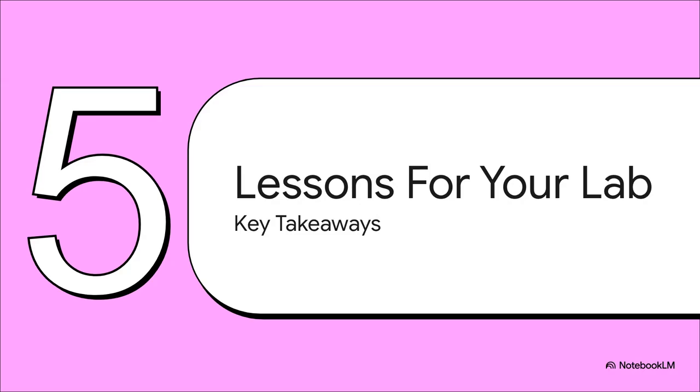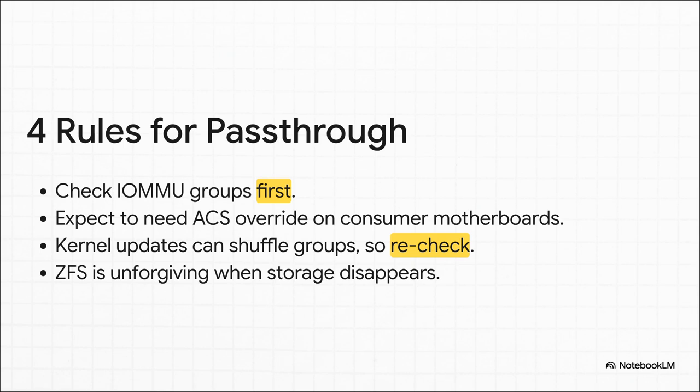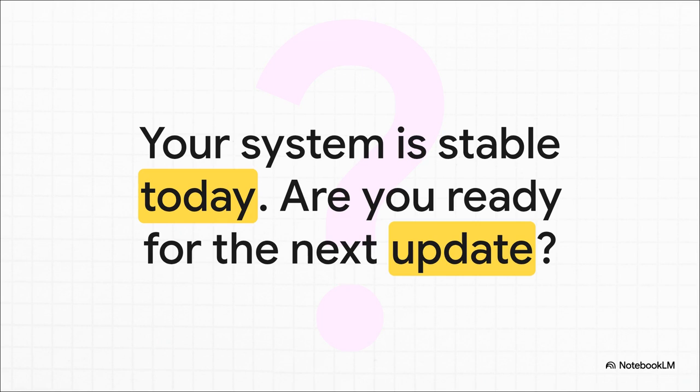So what did we learn from this whole terrifying episode? Here are four big rules to live by. First, always check your IOMMU groups before you even attempt pass-through. Second, if you're on a consumer motherboard, you should almost expect to need this ACS override trick. Third — and this is a big one — a kernel update can shuffle your IOMMU groups around and break your working setup, so always recheck after an upgrade. Finally, ZFS is amazing, but it absolutely hates it when its hardware just disappears without warning. The fix worked and the system is stable, but this whole adventure is a great reminder that in the world of home labs and virtualization, nothing is ever truly finished. Thanks for tuning in.